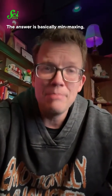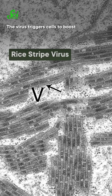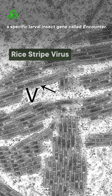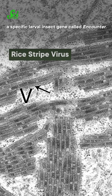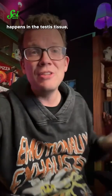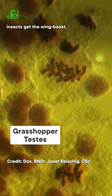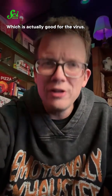A study published in January 2024 figured out how they do it. The answer is basically min-maxing, like putting all your eggs in one evolutionary basket. The virus triggers cells to boost a specific larval insect gene called "encounter," which makes the adults grow longer wings. But this pretty much only happens in the testis tissue, which means only male insects get the wing boost — which is actually good for the virus.